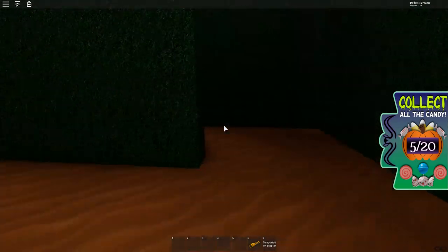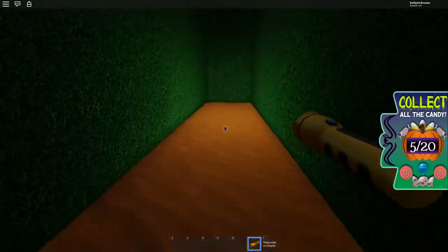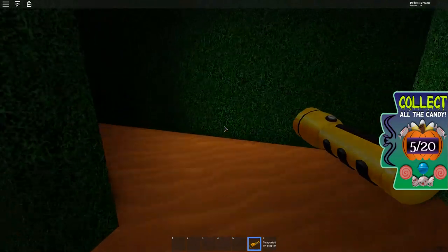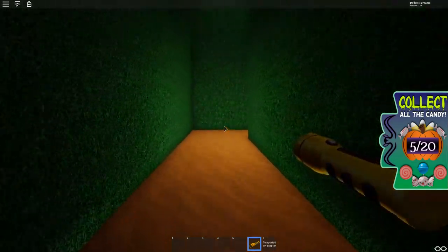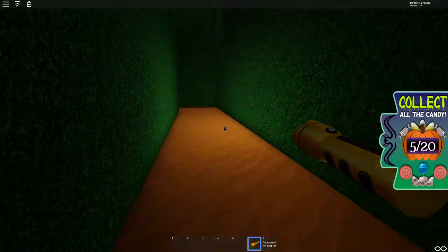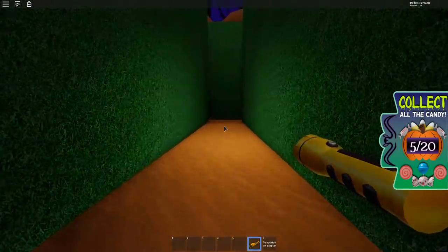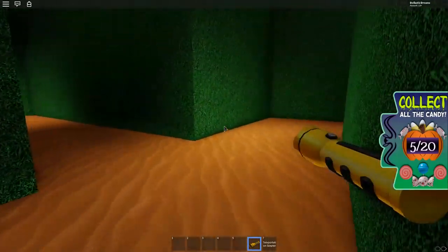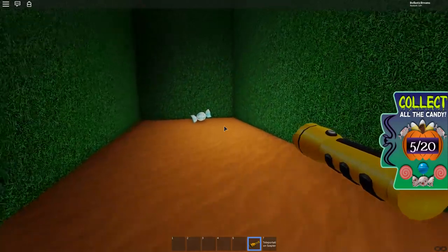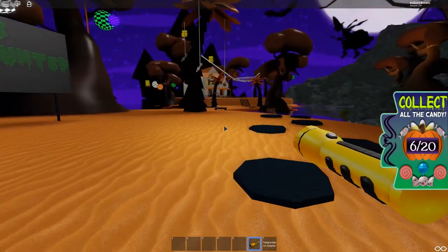I need to stick to my plan of taking the right. Now I have my flashlight because the night is upon us. I just need one more candy from the maze and then I can exit. If I do not find another candy really soon in the maze, it means it could be outside the maze. I found it! So you will definitely find one candy on the right side when you enter the maze and also on the left side. Six down, 14 more to go.